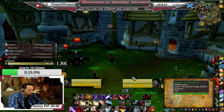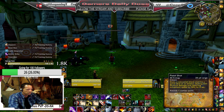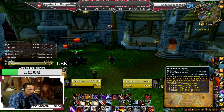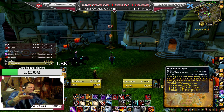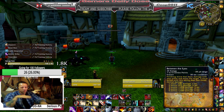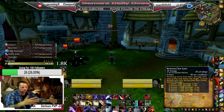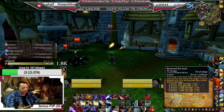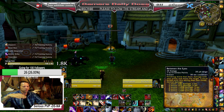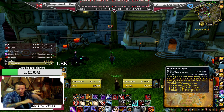Mainly you've got four key buttons: spam Sinister Strike, spam Pistol Shot when it's procced or the target is at range, Between the Eyes at four or five combo points. You always want to go for five combo points on a rogue — even if you have to wait half a second or two seconds, it's worth it to wait and generate five combo points. Be patient.